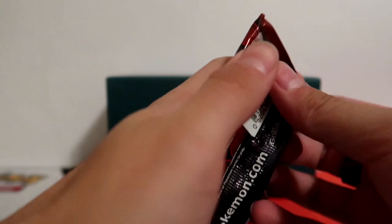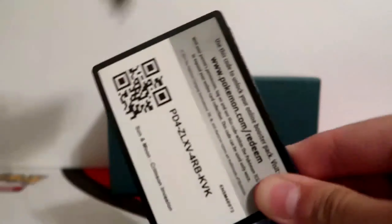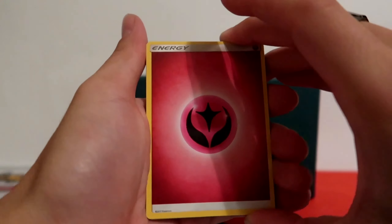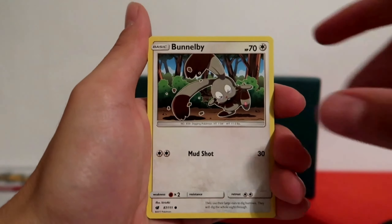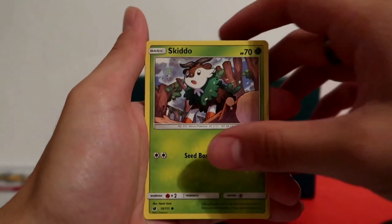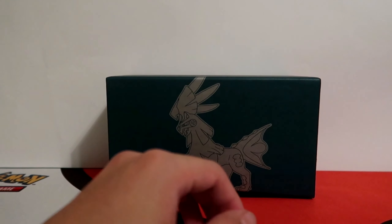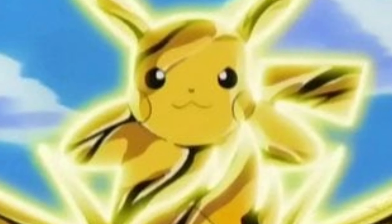Next up we have the Guzzlord pack. I'd be happy if we could pull a GX — that'd be sick. Code card for everybody. Starting off with Fairy Energy, Psychic Memory, Miltank taking a snooze, Kakuna, Bunnelby, Kommo-o, Starly, Noctowl basking in the sunlight, a little Skidoo, Reverse Holo Houndour, and a Staraptor. A little vulture bird — turns gold in the show. I think that was Swellow actually, with Pikachu riding on his back.